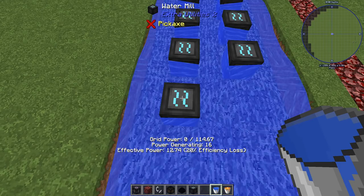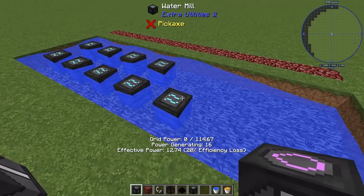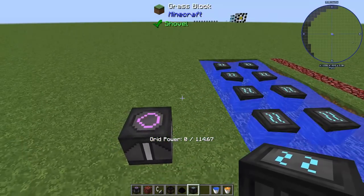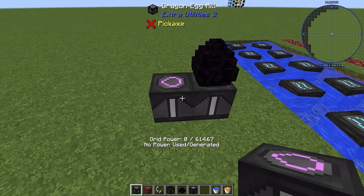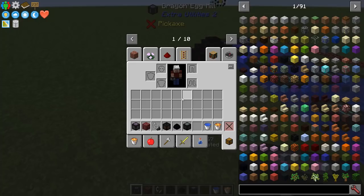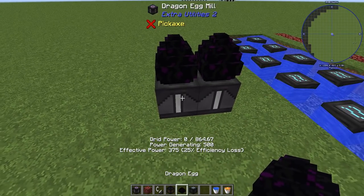Now the next question is: do they interact? Let's set back down our dragon mill. I'm losing efficiency here, so dragon mill plus 114.67 should be 614.67 — and there it is. Adding this second dragon mill should add another 250 to it, because I'm going to lose half. Isn't that what it said? Lose half — yes. So that's going to make it 864, and there it is.